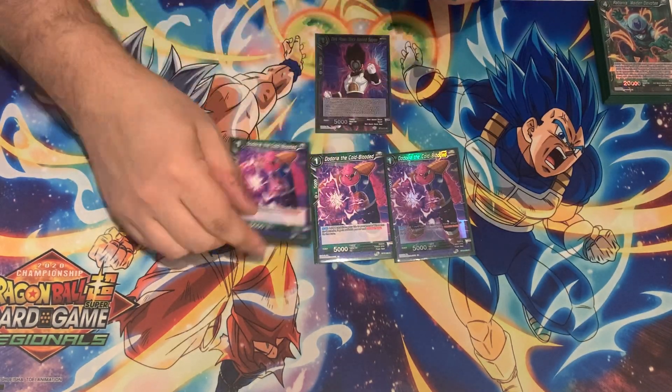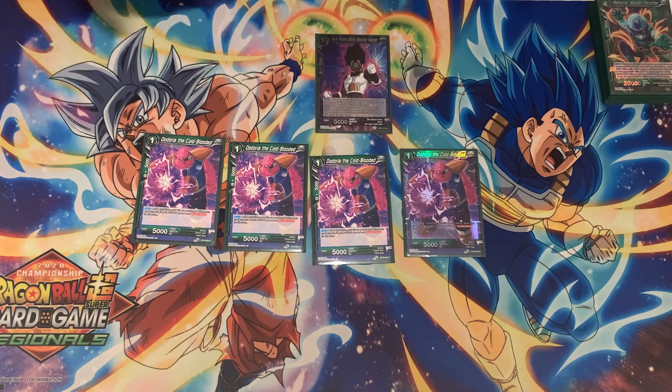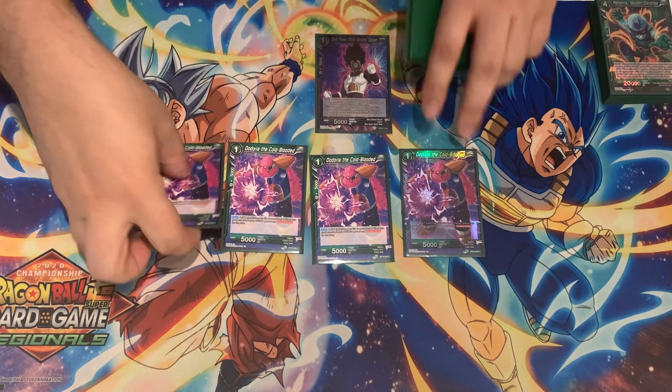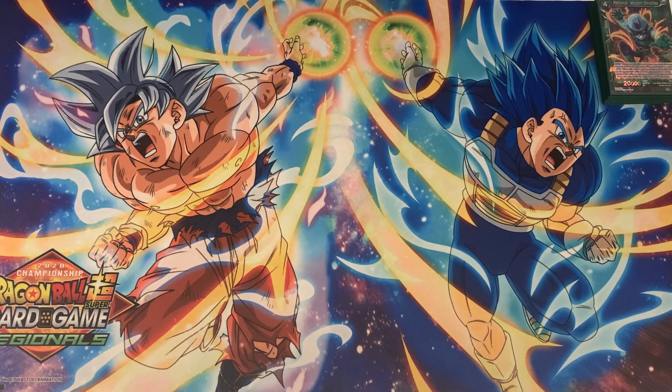I also play four Dodoria the Cold-Blooded for double strike to help you self-awaken if you just need that one life. These are not cards you're depending on as your main win condition — you can use them at the end after you've made your opponent's hand weak. I'm not really worried about crit because my leader is going to put their hand to nine, and with Super 17 they're going to lose a lot.